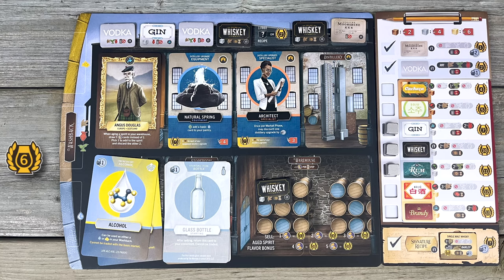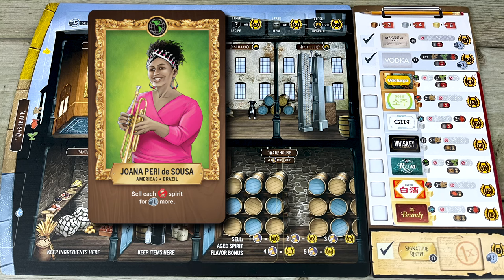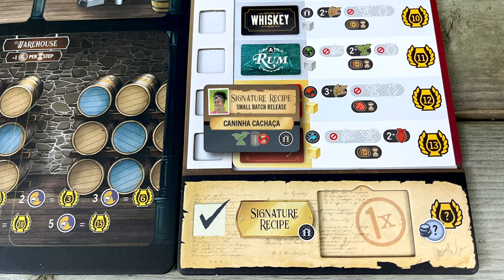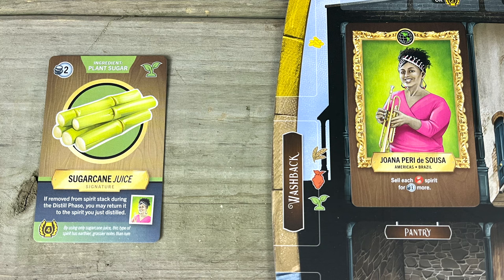Here's your dusty old distillery and the character you're playing. Each distiller identity has a special ability and hails from a different part of the world — either the Americas, Europe, or Asia and Oceania. Your character also comes with a special family recipe for distilling a signature type of tipple that no one else in the game can make. That recipe can be enhanced with a special signature ingredient, which you'll have to earn by taking a certain action later on.